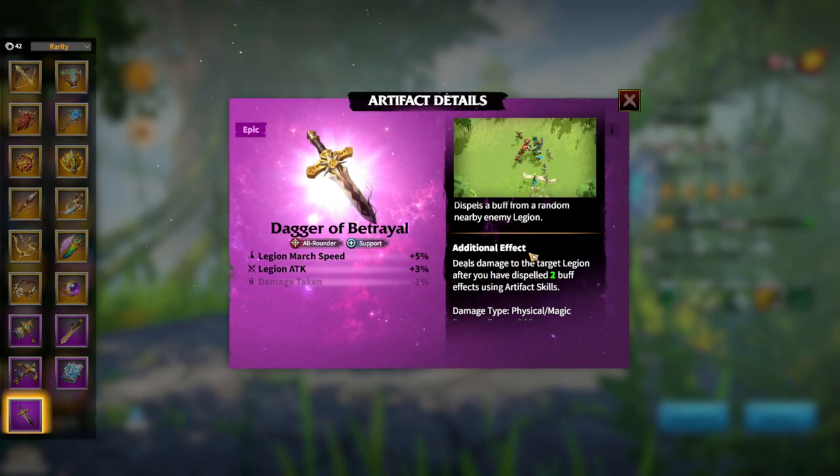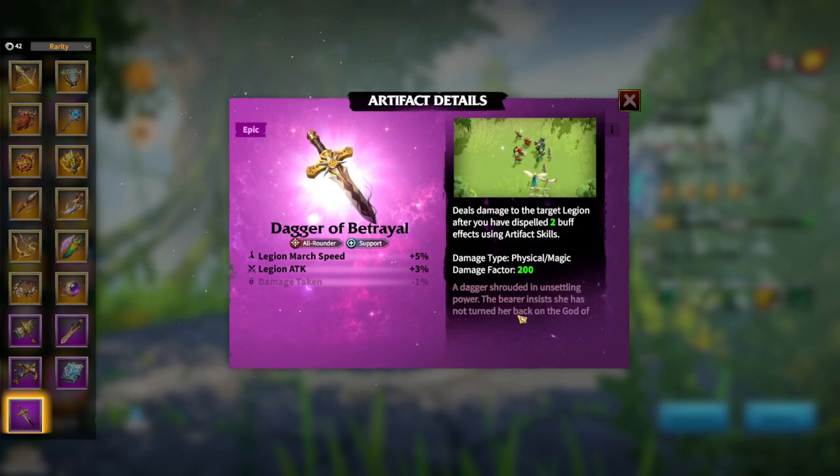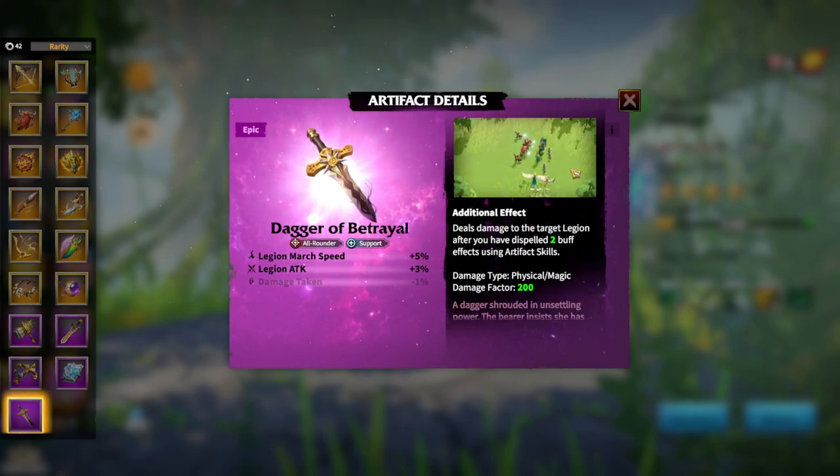This artifact also has an additional effect: it deals damage to the target legion after you have dispelled 2 buff effects using the artifact skill. The damage factor is 200 and the damage type is both physical and magic, which is pretty unique. So it's pretty simple — you are helping your alliance members and yourself by debuffing enemy buffs, which might give you the Alwins or the Dohars for example, and by just being a good team player, you get additional damage to the enemy legion. Pretty unique — the Dagger of Betrayal.